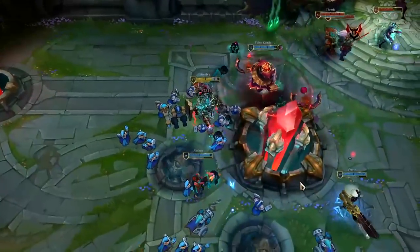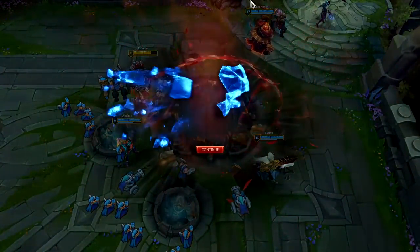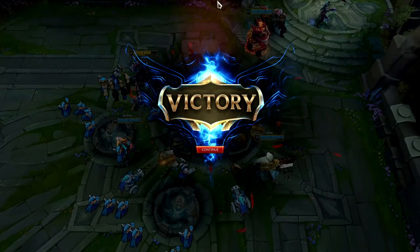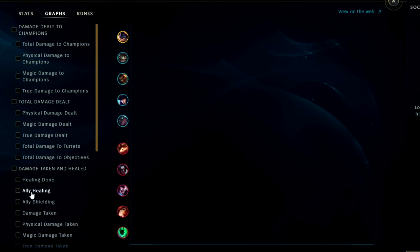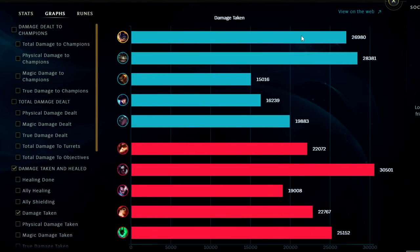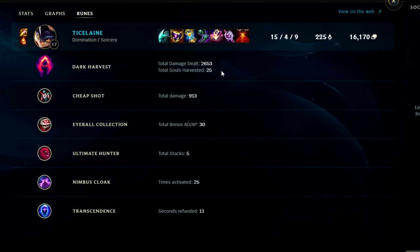And that is GGs! If you guys enjoyed this Rumble jungle commentary guide for Season 12, don't forget to like, comment, and subscribe. My name is King Sticks — thank you for watching. Looking at damage dealt, we did have the most in the game. Damage taken was one of the higher ones. Runes: Dark Harvest did nearly 3,000 damage used 25 times, Cheap Shot was 913, Eyeballs maxed out, all five stacks of Ultimate Hunter, Nimbus Cloak used 25 times, and Transcendence did its thing.